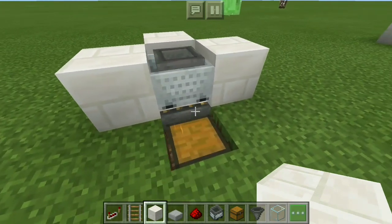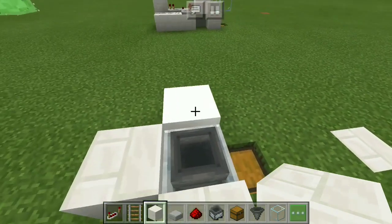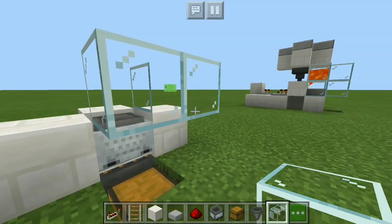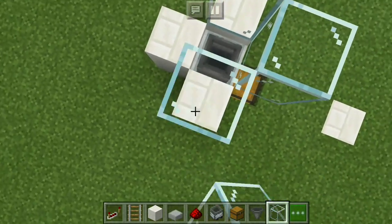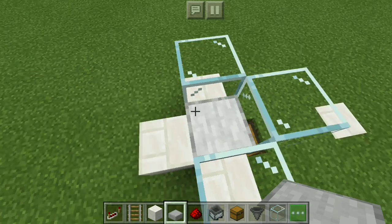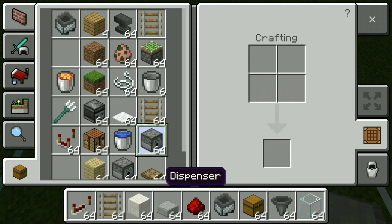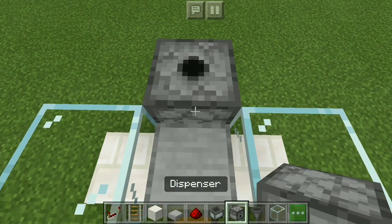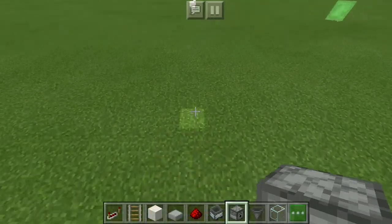Then go and get your glass. Place the glass right there and around — this is going to keep your chickens inside. Well, actually your chicks, because as soon as they grow up they die, which is kind of sad, but they do die. Then grab your dispenser, which shoots eggs out. Place it right there facing into the slab.